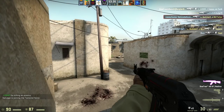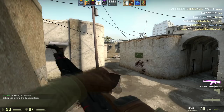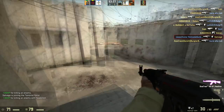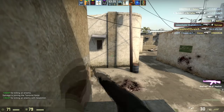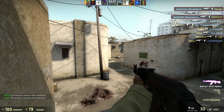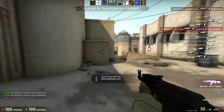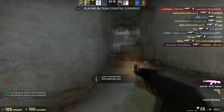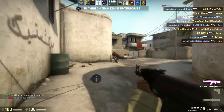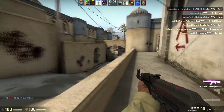I wanted to talk a bit about deathmatch and how and why it's so important. Deathmatch does two things: it improves your aim and it gets you warmed up. So if you're going to play matches, scrims, or whatever later in the day, you generally want to be warmed up so that you're not in that warm-up process at the beginning of the scrim, otherwise it's not going to be a great time.